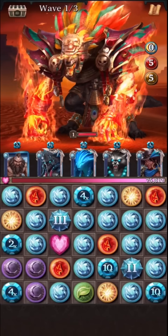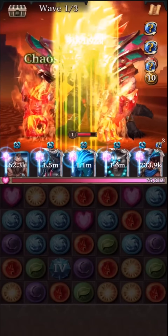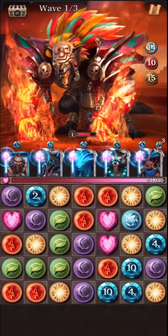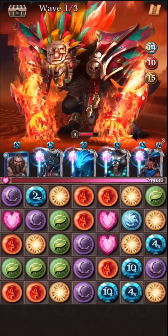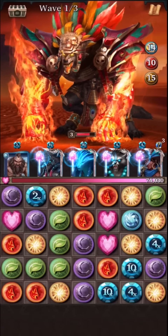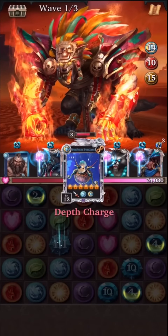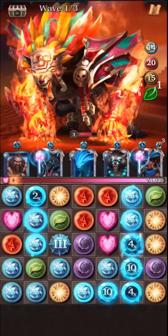So on turn one, all you want to do is make sure that you match everything. Once you do, you're going to have everything powered up, but the most important thing is that the Snatch Brute is powered up. Let's go ahead and use the skill. What we want to do at this point is continue to whittle down the health of the boss. On the first wave, the boss isn't as high, so you can actually take it out in a few hits.